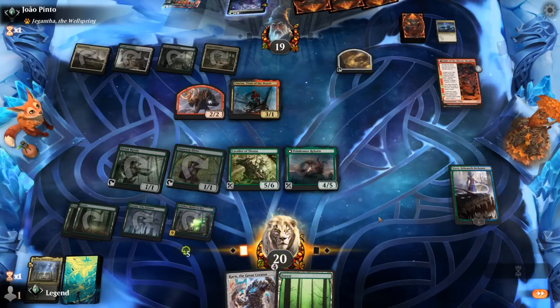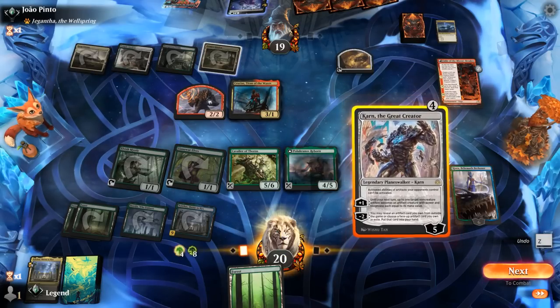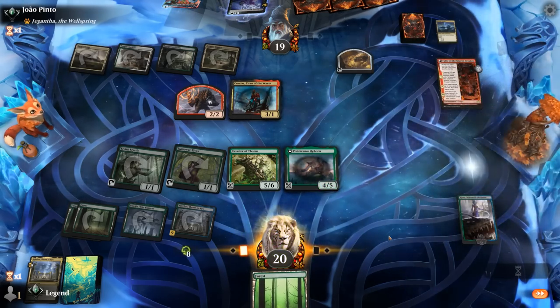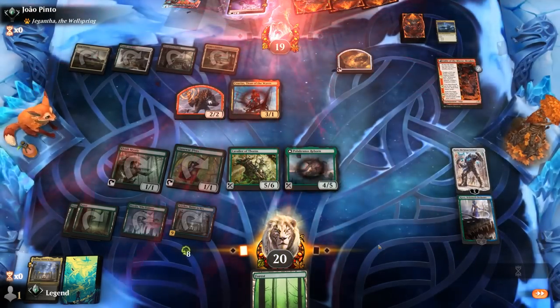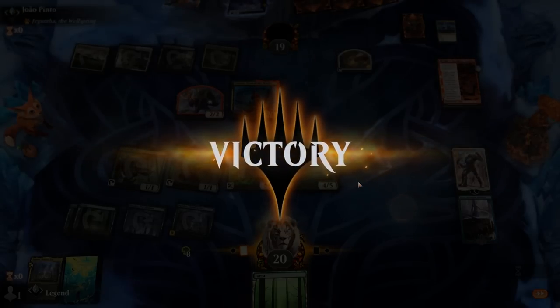We've got 13 mana total. Karn can get Portal to Phyrexia and cast it, and that's enough for a concession. Karn also shuts down the opponent's treasure tokens. Sweet, on to the next one.